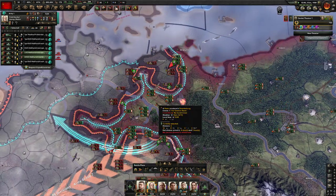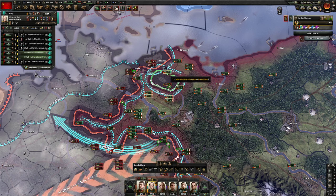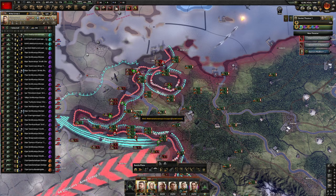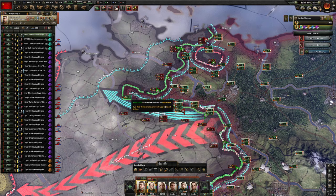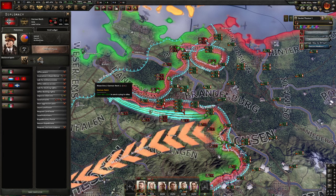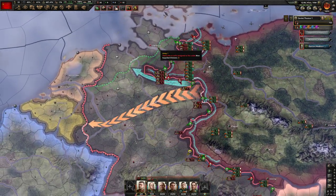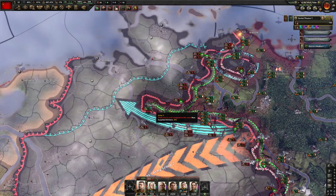Let's take the easy fight right there. We got an encirclement — keep the fight up boys. Let's check their stability: it's 60%. Probably help my own stability if this offensive war would end. We're going to have to take Hamburg and then wherever else the new capital spawns.